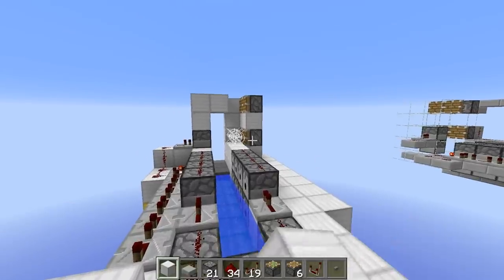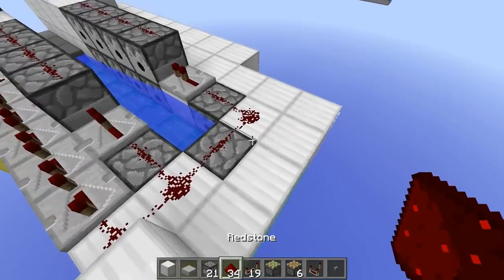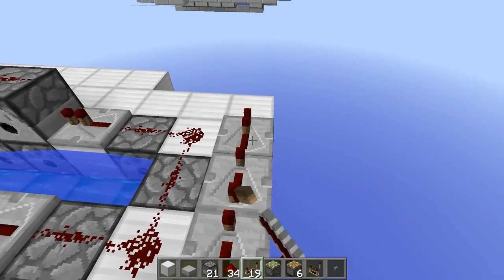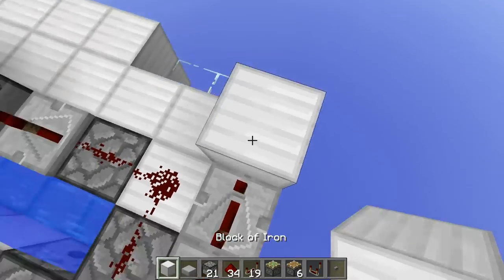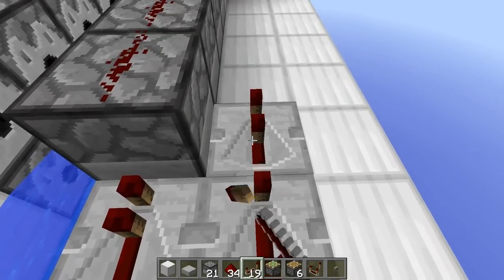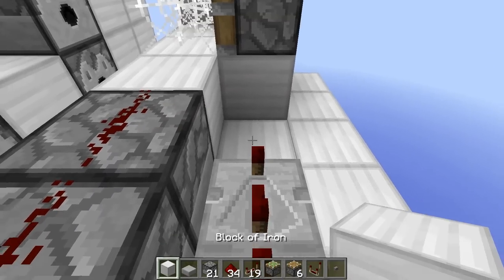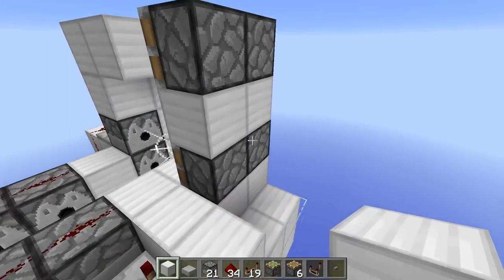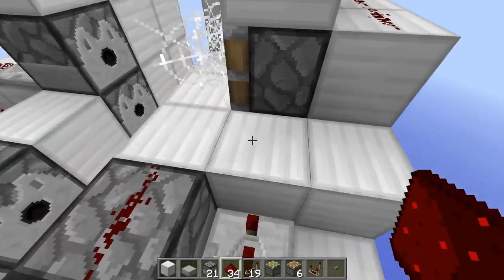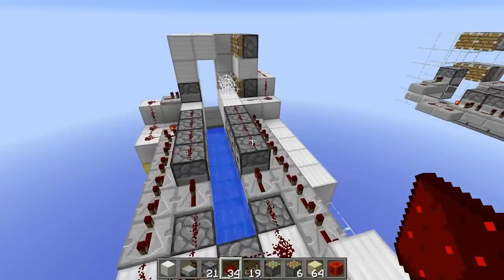Next, build the section that activates the pistons at the back to push the cobwebs and sand. Place three repeaters set to four-tick delay, then a block, then seven more repeaters set to four-tick delay — giving a total of ten repeaters at a massive 40-tick delay. After that, place a block here and here, then two blocks behind the pistons so this redstone can power that block which in turn powers the pistons.